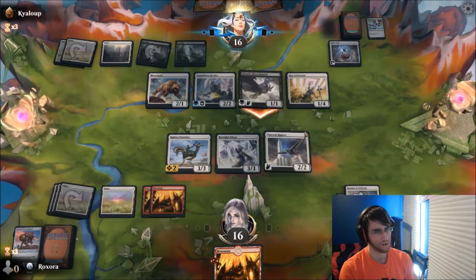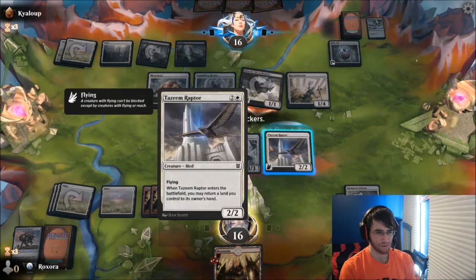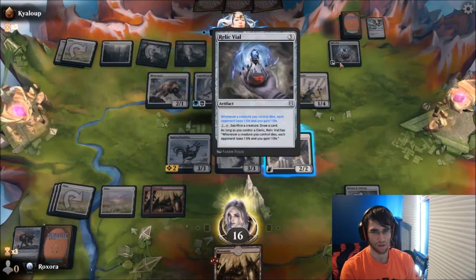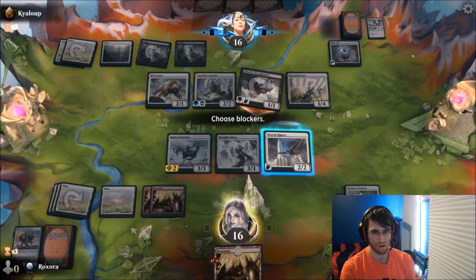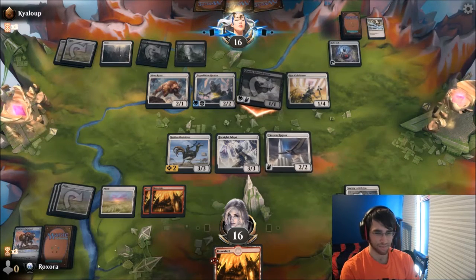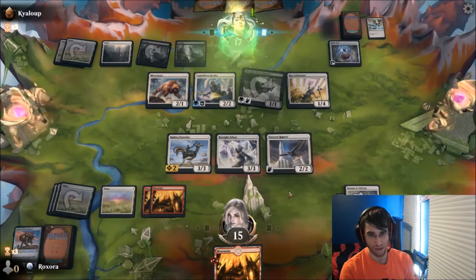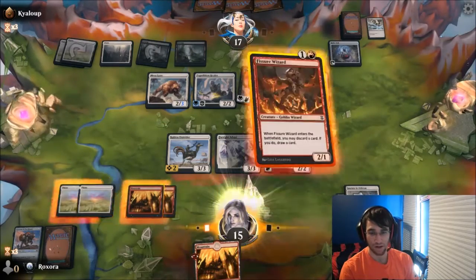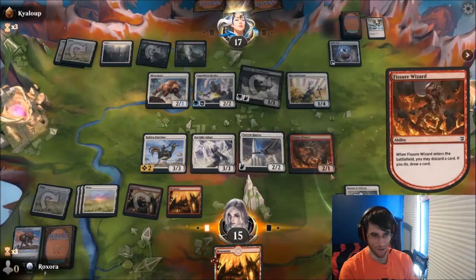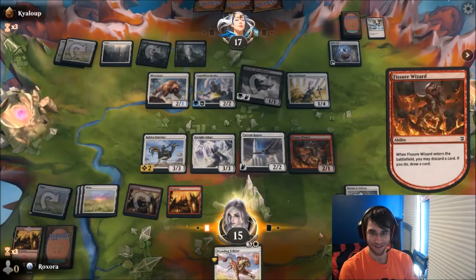Are they actually attacking with us? So they probably have the Subtle Strike — the plus-2 plus-1. Or they could just be wanting to draw a card. I'm not going to block here, actually. I think I need to draw Felidar Retreat, or maybe another Farsight Adept would be a really nice here. Alright. Fissure was — wait, okay. So this is another reason to bounce a land — now I have a card in my hand to discard. It's crazy.